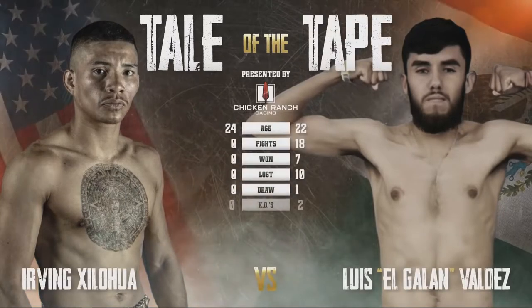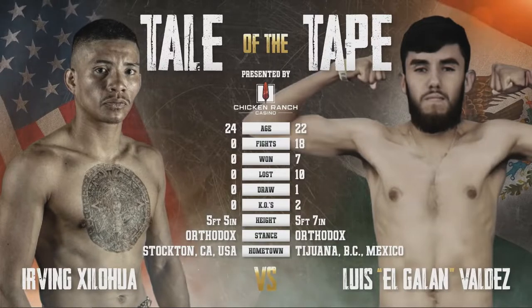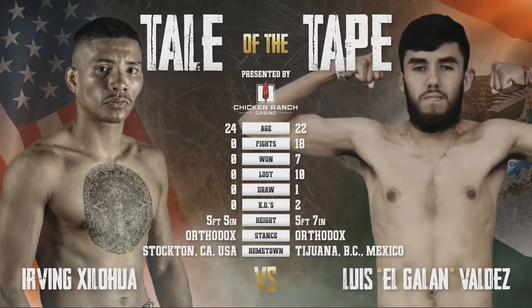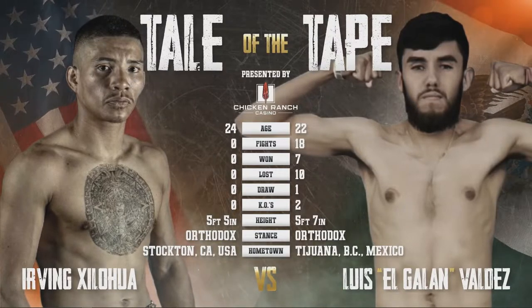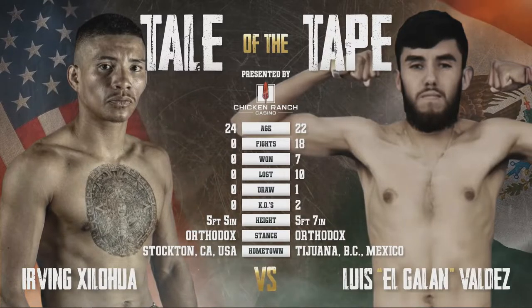Fighting out of the blue corner, wearing black trunks with gray trim, official weight, with his record with 18 professional fights, fighting out of Tijuana, Mexico — Luis Aguilin Valdez.